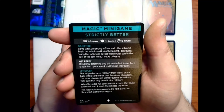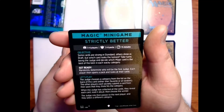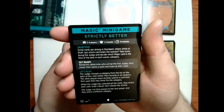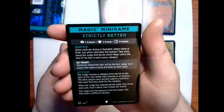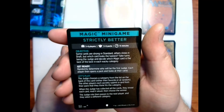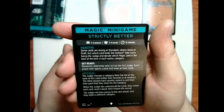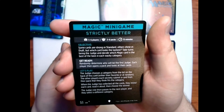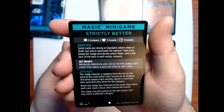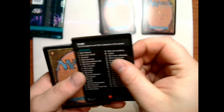Get ready — randomly determine who will be the first judge. Each player then opens a pack and looks at their cards. The judge chooses a category from the list on the back of this card, either their favorite or at random. The other players each secretly submit a card from their pack that they think fits the category. When the judge has collected all the cards, they reveal each card, read it aloud, then choose the winner. The judge role then passes to the next player, who selects a different category.